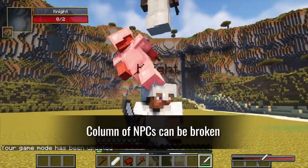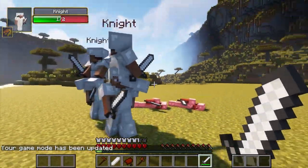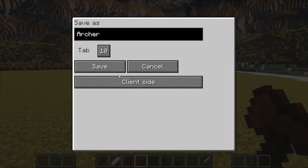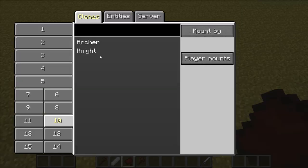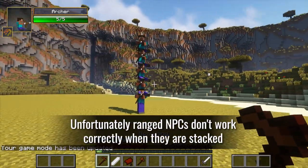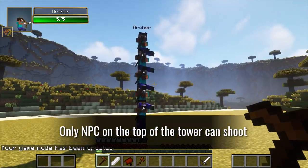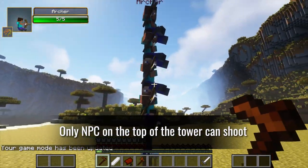A column of NPCs can be broken up. Unfortunately, ranged NPCs don't work correctly when they are stacked — only the NPC on top of the tower can shoot.